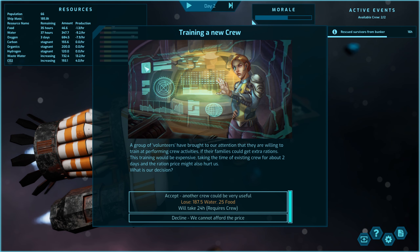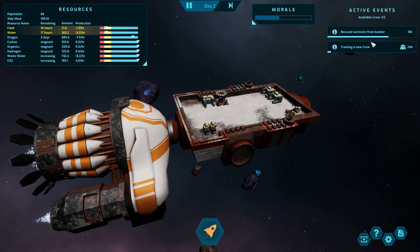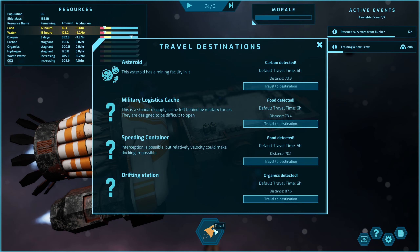We need food. A group of volunteers have come to our attention and are willing to train and perform crew activities. Accepting another crew member could be very useful — there's a lot of stuff there. I'm going to train them, but that'll put a strain on food and water so we're probably going to die again.